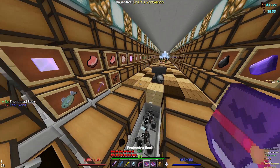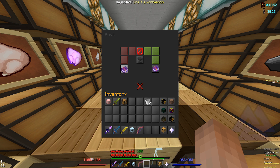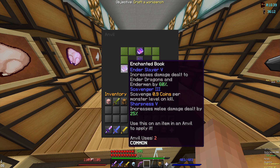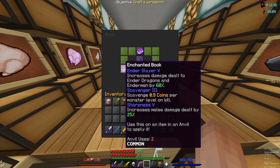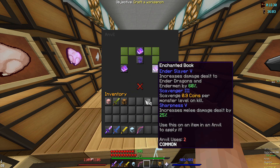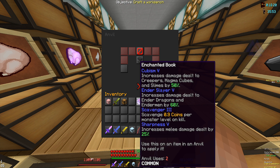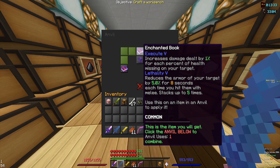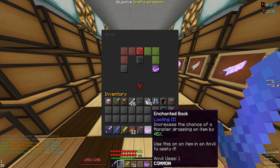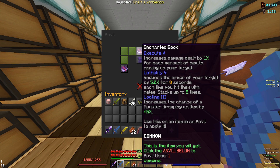Let's get these three books out and start combining. That's 21 levels — there we go. Now we combine this book with cubism. You could flip-flop these around and make it for only 25 levels, but the problem is it would become an anvil use three book which costs more to put onto the sword. If we do it like this it should only go back to anvil use two because it's getting combined into cubism — 42 levels. Now I'm combining execute and lethality. We're going to put that book on the right and combine it with looting to preserve the anvil usage so instead of going to three it resets back to two.